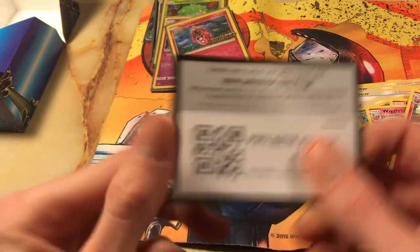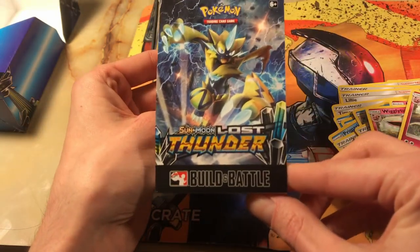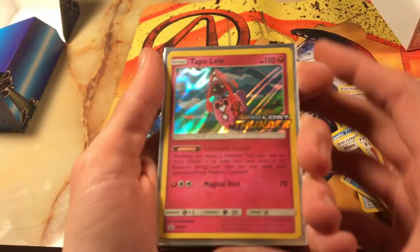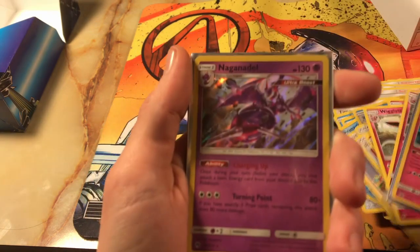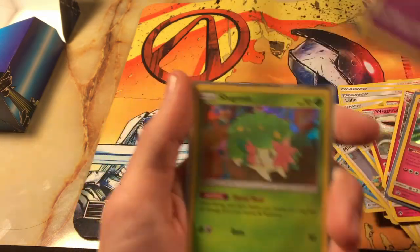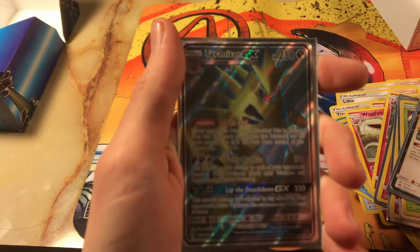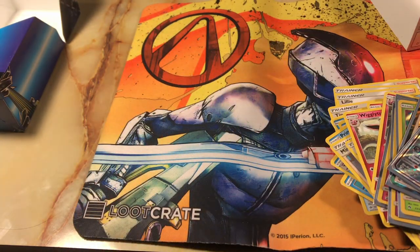I hope you guys enjoyed this episode of TCG Library. We checked out the Sun and Moon Lost Thunder Build and Battle Box — we got our pulls. Pretty sick: our Tapu Lele promo card, our Nangandel Ultra Beast, our Shaman Holographic, Ditto Prism, and Tyranitar GX. That was a great opening. Thanks for watching guys, and we will see you next time. Peace.